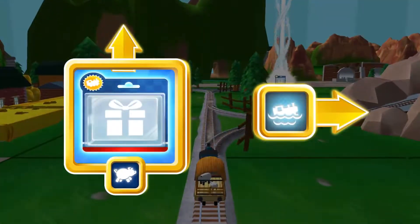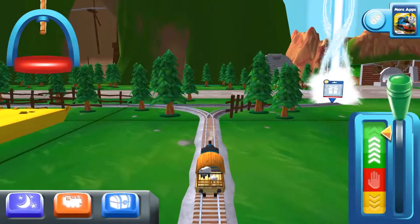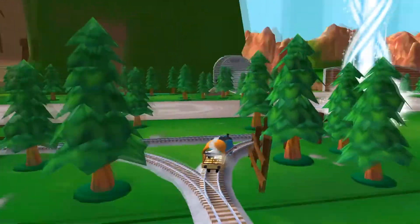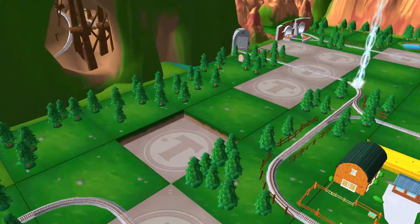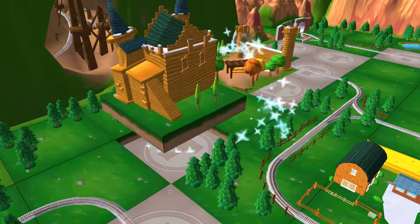Where should we go next? Forward — the pig farm is near! Go, go! Just slice across it or tap it to open. Great!